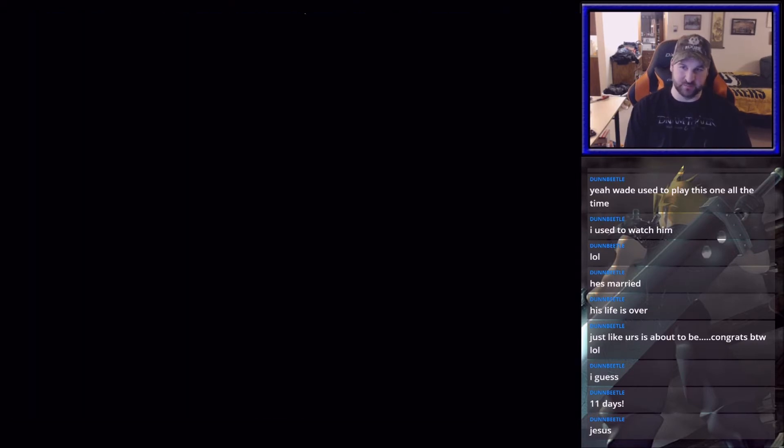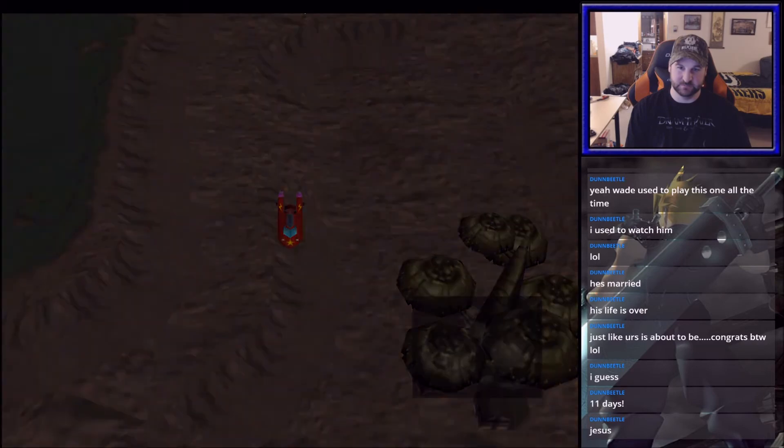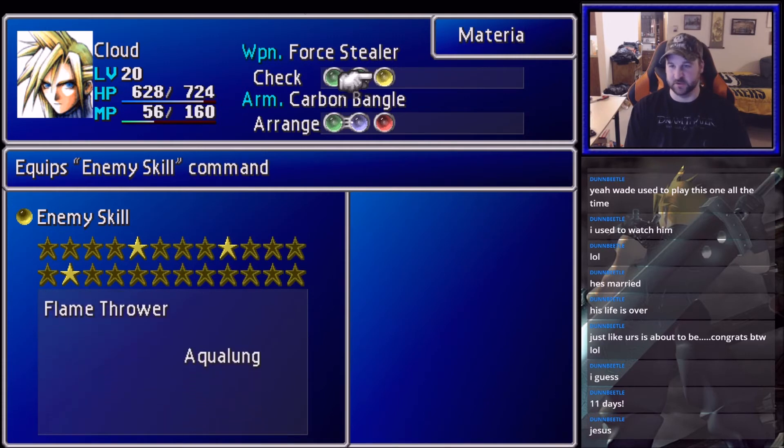So we won. Now at the end of the battle, you'll have Aqualung on your enemy skill materia. Mine's on Cloud, and as you can see here, he has Aqualung on it.